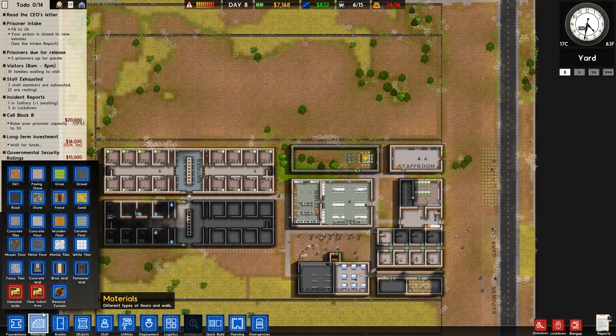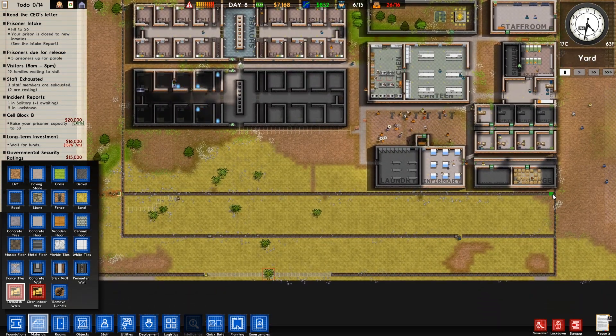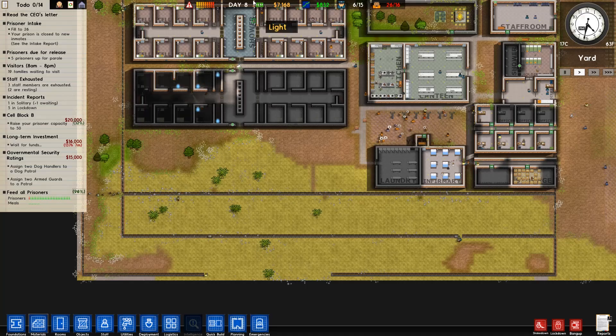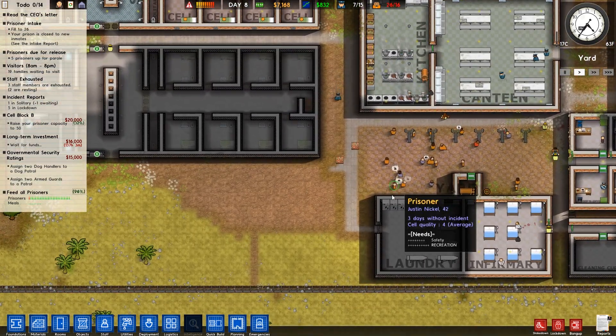This wall here is completed, so let's go ahead and demolish this fence here. Then we'll be able to start building up the armory. This one is also done, so we can demolish this one here as well. So that's a few jobs done. Let's just go and put this back on to normal speed for the time being.